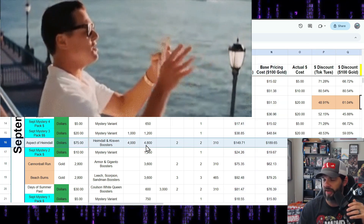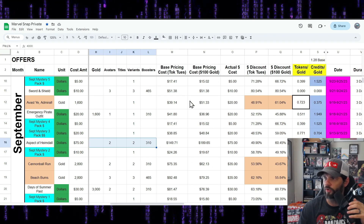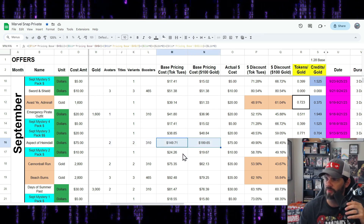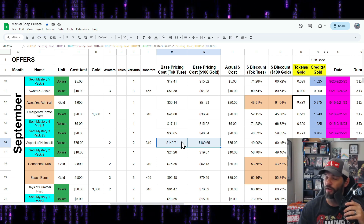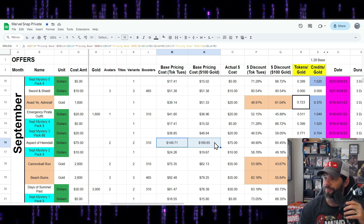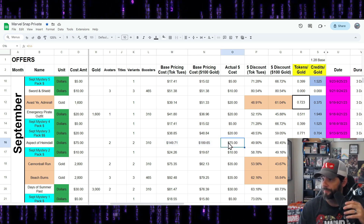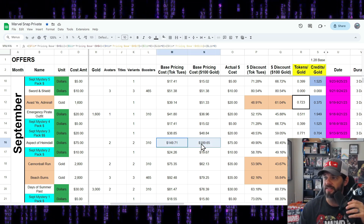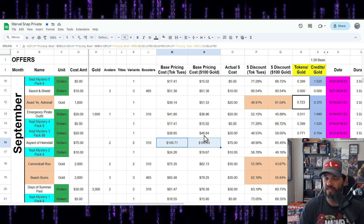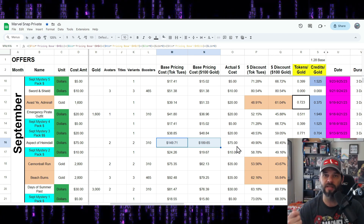Looking at Aspect of Heimdall — we already covered what's in it as far as credits, boosters, and tokens. The question becomes how much are these worth. For a Token Tuesday type spender, this offer is worth about 150 dollars. For bigger spenders it typically goes up when there are tokens — that's about 190 US dollars. The actual cost is 75. This is based on base pricing set by Second Dinner, and just because something has a high base price doesn't necessarily make it a deal.